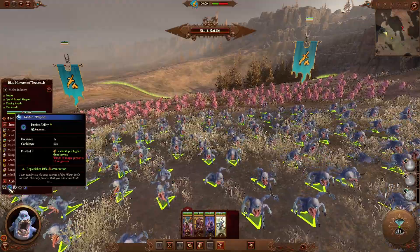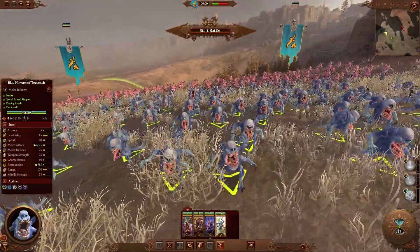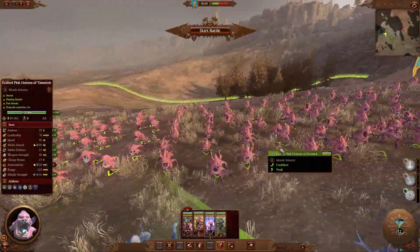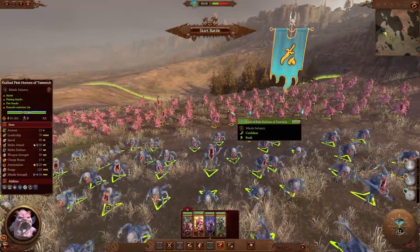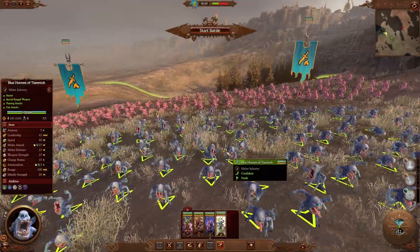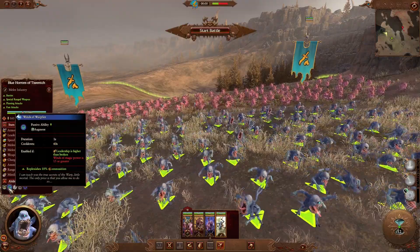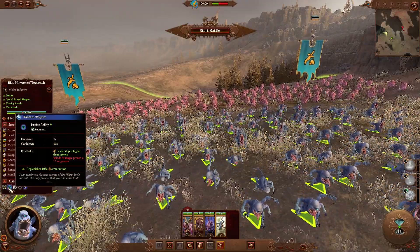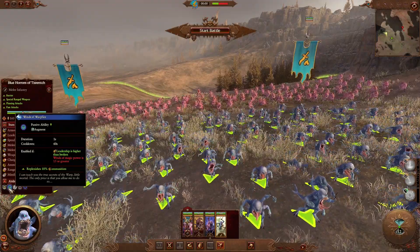What's been further added is the new ability known as Winds of Warpfire, which replenishes your ammunition when above 50 percent Winds of Magic. This is quite good because they are still a ranged unit despite being better in melee now, so if you still want your gun line you are still able to have it. This means that going on a Horror focus — especially early campaign — you've got more access to this. All three units having it will update your play style and allow you to play more with Horrors.